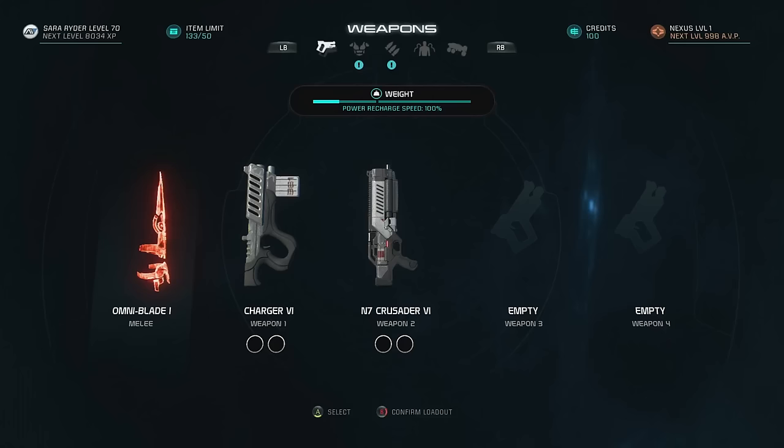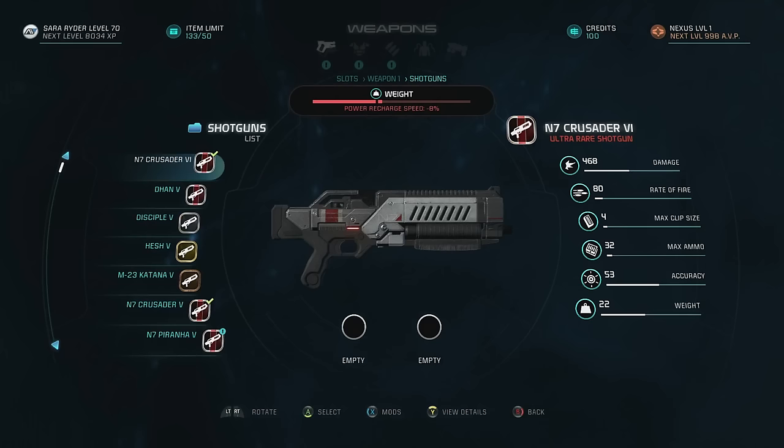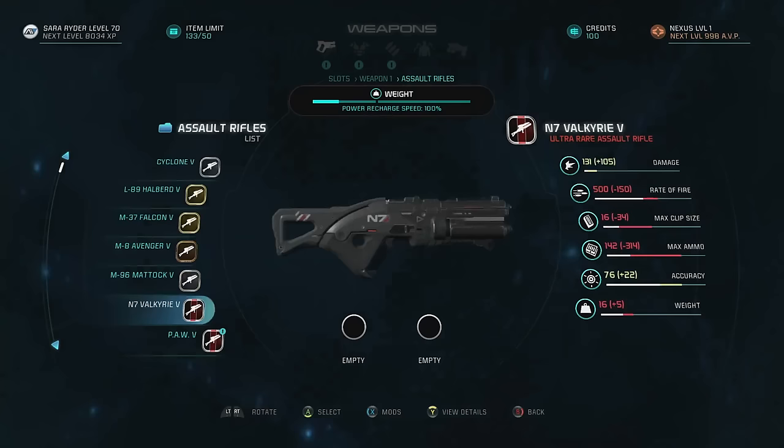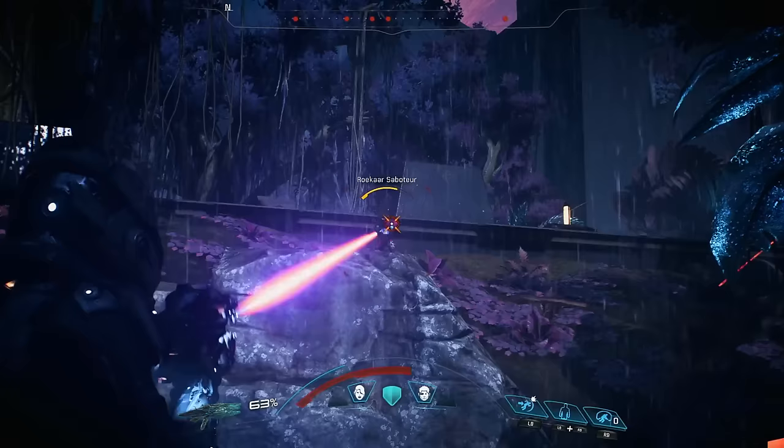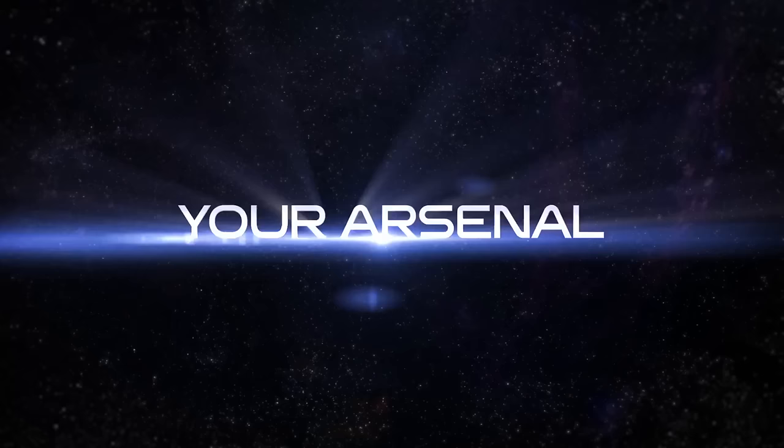Let's take a closer look at our weapons. In Mass Effect Andromeda, there are four categories of guns: pistols, shotguns, and sniper and assault rifles, plus a range of melee weapons for up-close combat. All guns are available to every player — there are no class restrictions. So if you decide you want to try something new, it's as easy as switching your loadout.